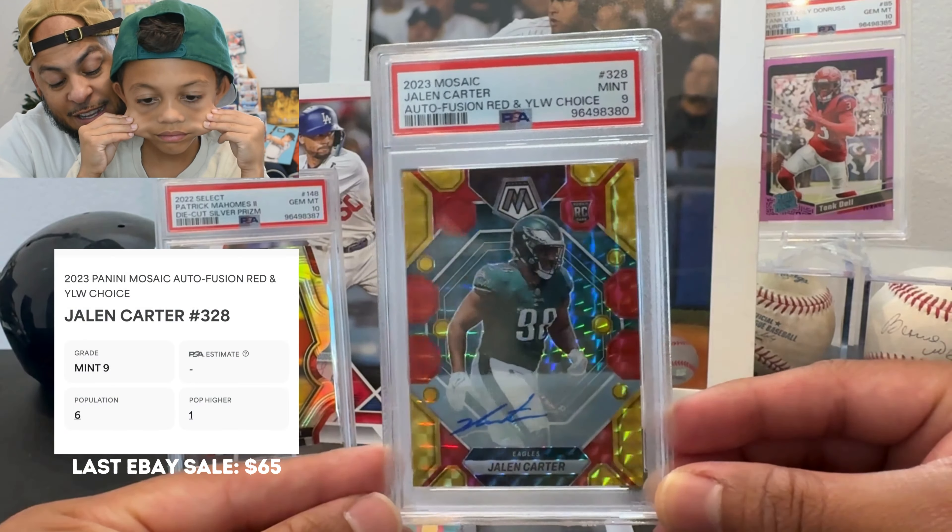We got six 9s so far and three 10s, with five cards left. Let's see if we can go on a 10 run. This next one is a Joe Burrow — Joey B. Donruss red press proof that we got on eBay. Looks pretty good, pretty sharp. Let's pull the band-aid — an 8. Our first 8. So it's going in the opposite direction. We got an 8 on the Joe Burrow. That is rough.